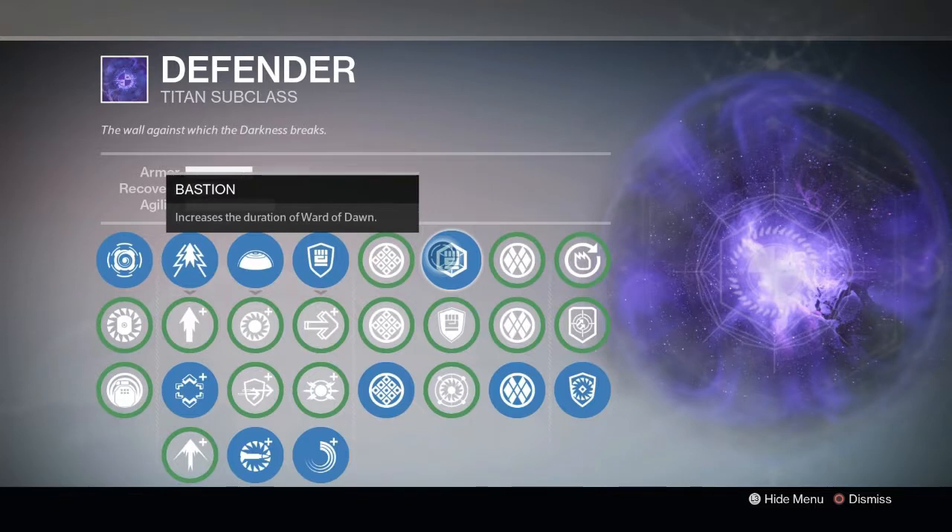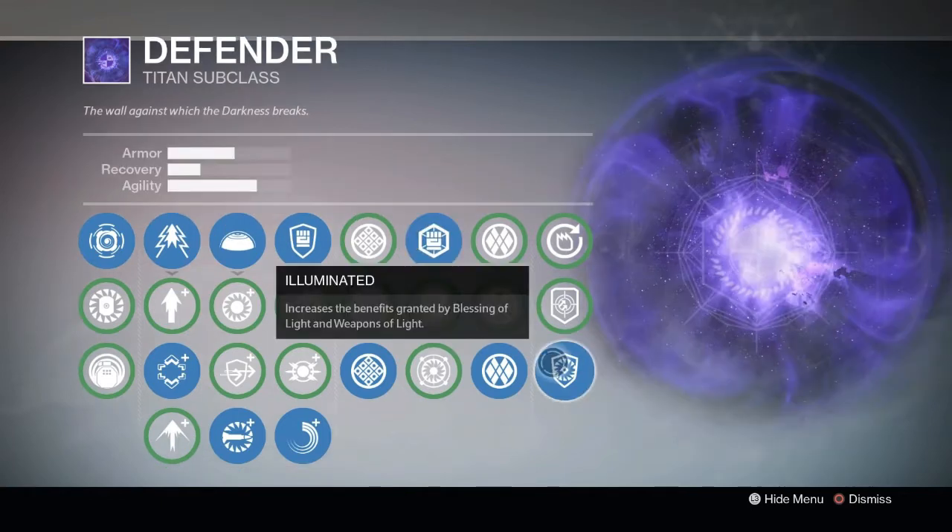The titans use Defender: 1 Weapons of Light, 1 Blessing of Light. This is very important — make sure to select Bastion and illuminate it. This way your bubble is more powerful and stays active a lot longer. Your equipment is the same as the warlocks: Touch of Malice, a good sniper and a heavy machine gun.